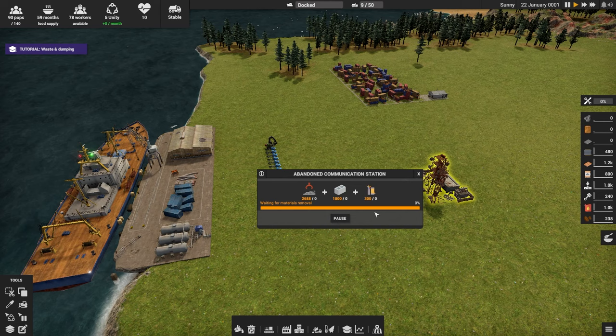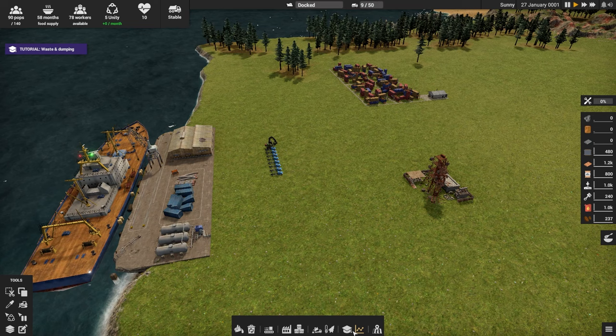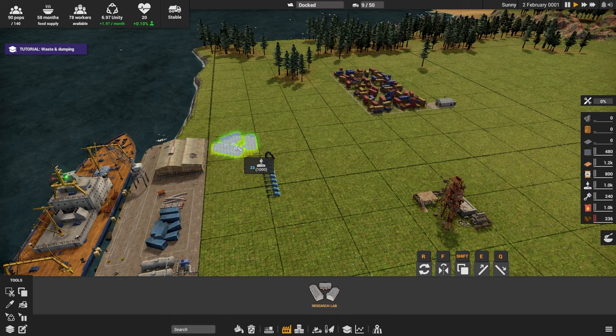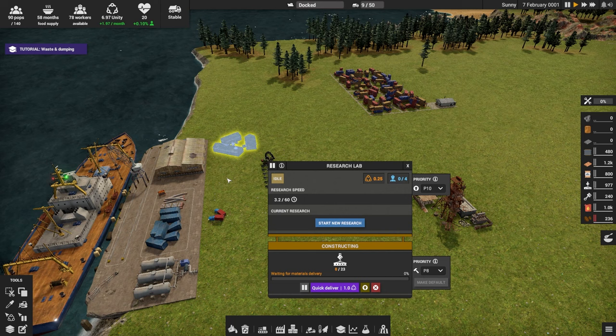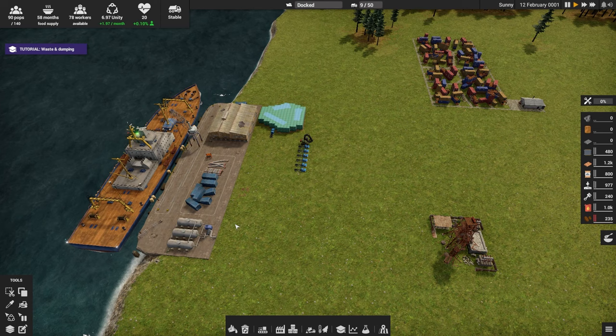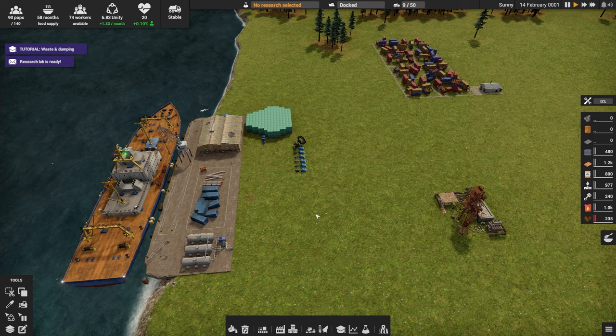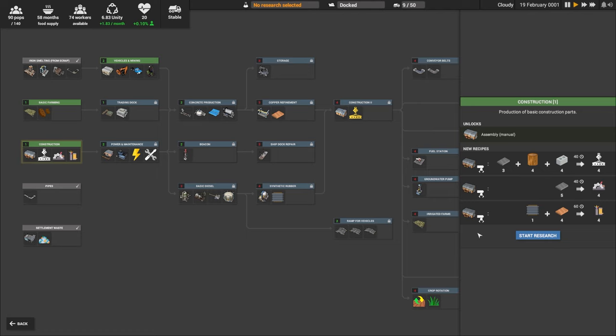Tutorial: waste and dumping. Shipyard repair — need to reach research technology. So that means we need... no, that's the message center. Buildings. Research lab. So I just slap this down wherever? I'm not entirely sure — I see a pipe thing, so I might have to worry about this.